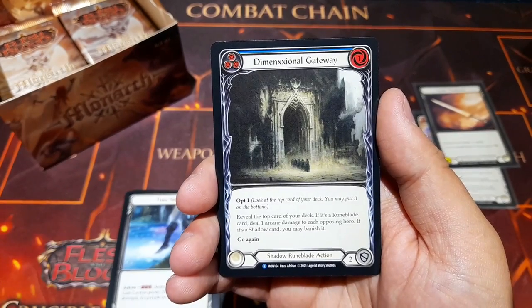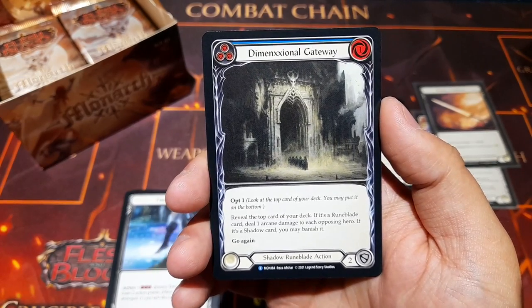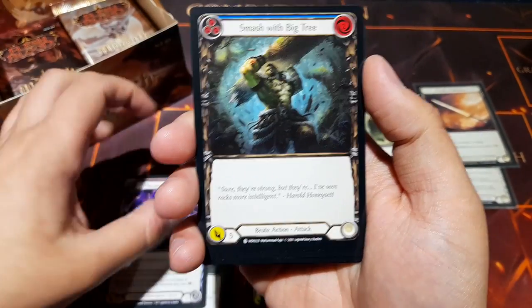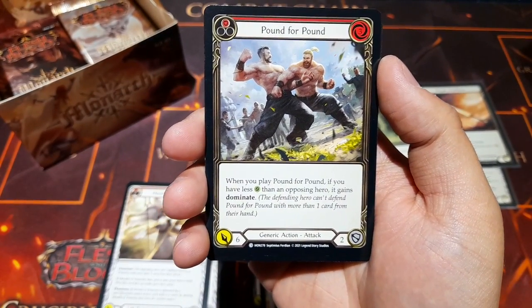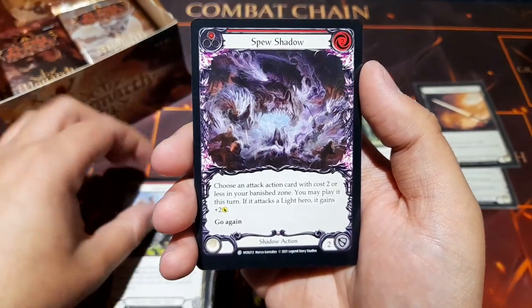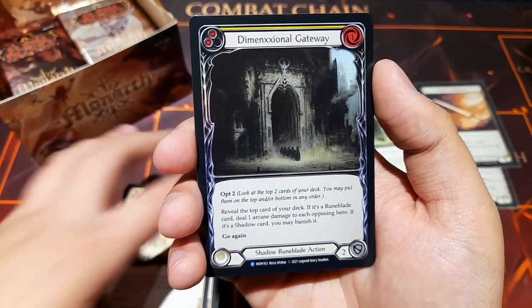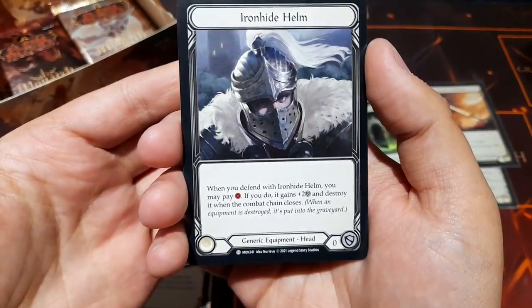Dimensional Gateway as a rare: opt one, then reveal the top card of your deck — if it's a rune blade card, deal one arcane damage to each opposing hero; if it's a shadow card, you may banish it. And Prismatic Shield for the illusionist: create three spectral shield tokens. Pound For Pound — look at that art, two big beefy characters just punching each other — love how the art blends with the border. Dimensional Gateway in foil as a rare as well, wow.